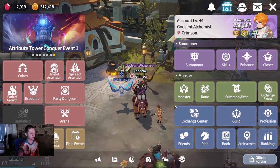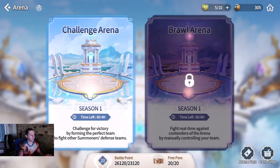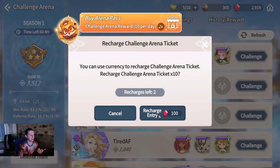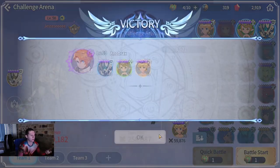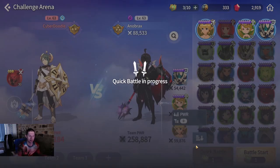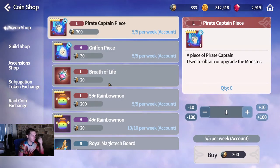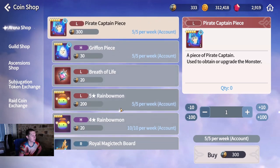What I kind of do each day: number one, I like to use gems for refreshing the arena once. The first recharge is 50 gems, which gives me an extra 10 arena entries. Then I get a nice little win, some arena coins and arena currency. The arena shop has devil mons, rainbow mons, this magician tech board, et cetera. I refresh once a day.